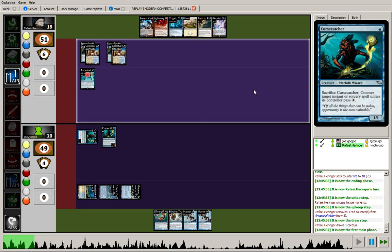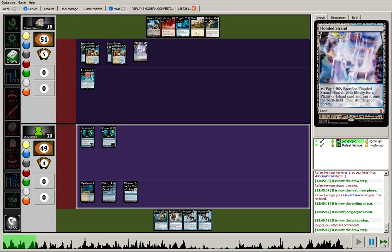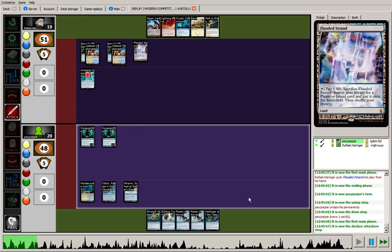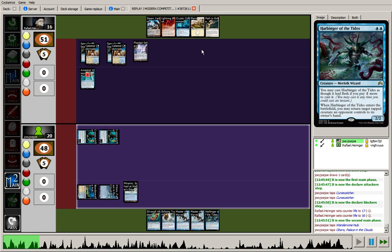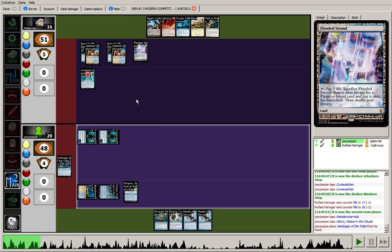They're going to tick down their Ancestral Vision and drew another land, so they'll slowly get their white mana back online. They just pass, and I drew into a Harbinger — not the best in this matchup, but not dead either. Start off by swinging with Cursecatcher. Just like against Jund, just keep pushing damage, slowly deploy your threats. The opponent has no countermagic that can interact with us here, which is fortunate. With 3 mana up, however, I was expecting something like a Mana Leak or a Spell Snare.